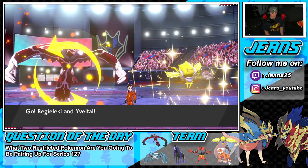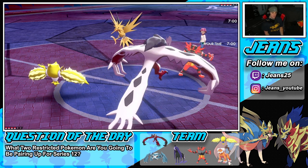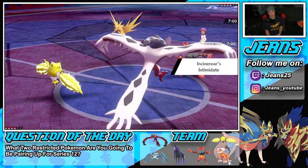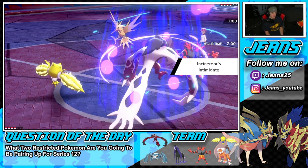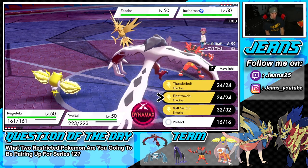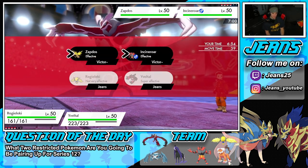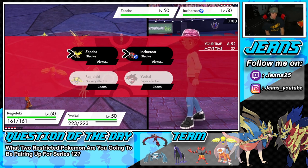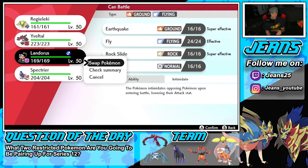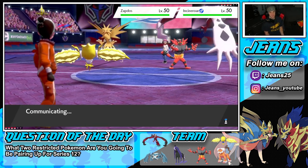Zapdos is a powerhouse! Maybe I should swap — swap into Landorus here. Predict an electric move coming in hot, or take speed control. I could Volt Switch but I don't really think that's the play. I'll go Electroweb and hard swap Yveltal into Landorus to get Intimidate — and I believe he's coming in with a Max Airstream into my Yveltal slot.